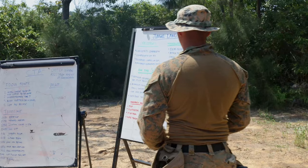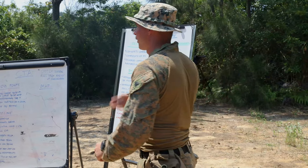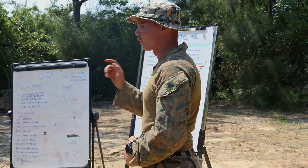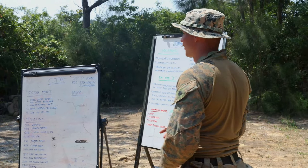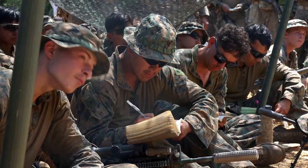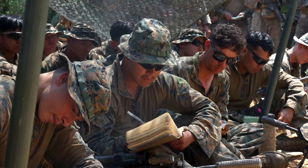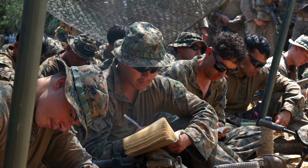Dead reckoning means I'm going to shoot an azimuth and go straight to my point. I don't care what terrain is in my way. I'm going over those hills, across those rivers — I'm going to get to that checkpoint or attack point, then set another attack point about a hundred meters out. I keep doing that so we have an accurate idea of where I'm at on the map.